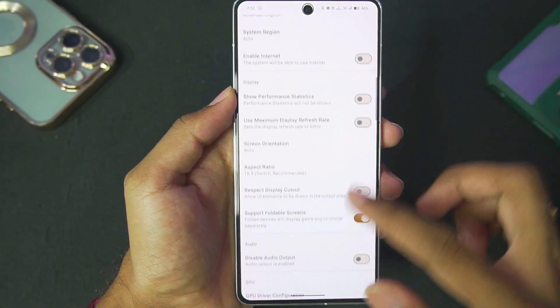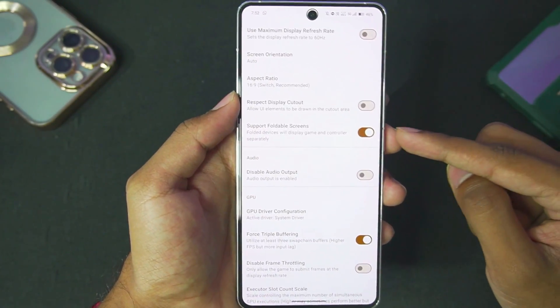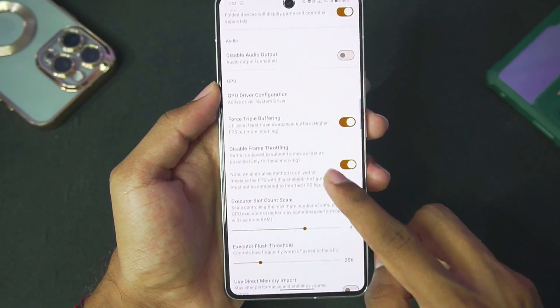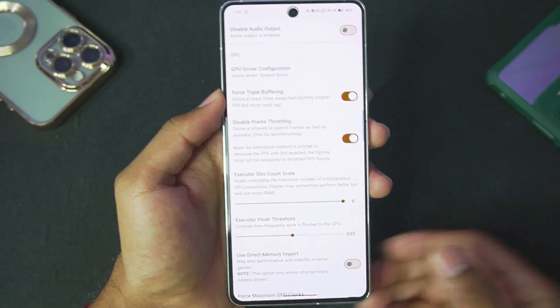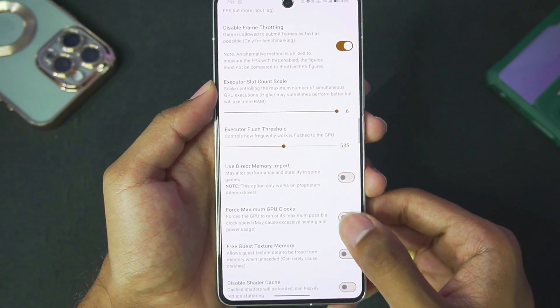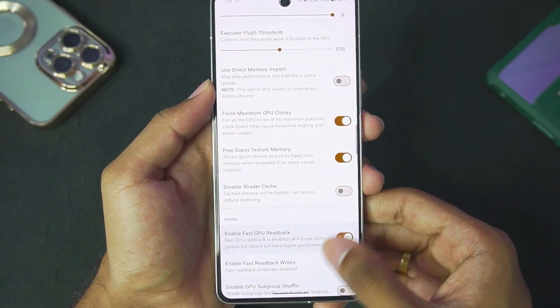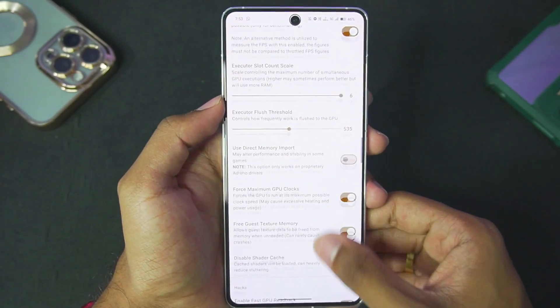Let's start off by disabling docked mode. Afterwards, scroll down and make sure to enable show performance statistics. Foldable screens were also supported, and I'll enable the disable frame throttling option. Set the executor count scale to 6, plus threshold to around 535. Direct memory import has been turned off. Post maximum clocks, free gas texture memory, and fast read back and writes will be enabled. These are the best settings for Skyline emulator.